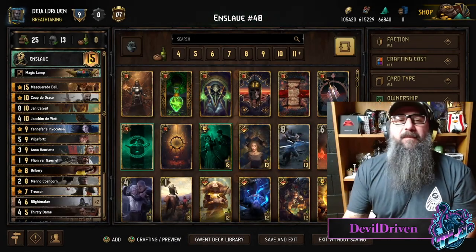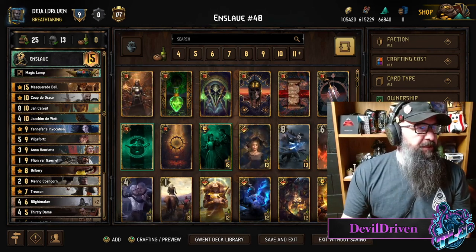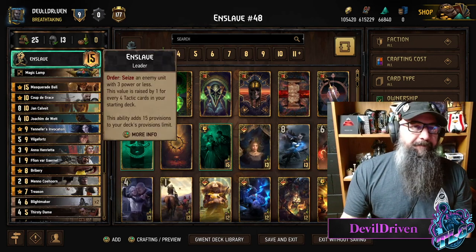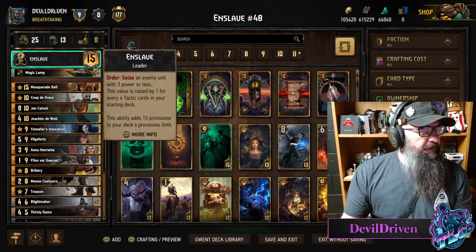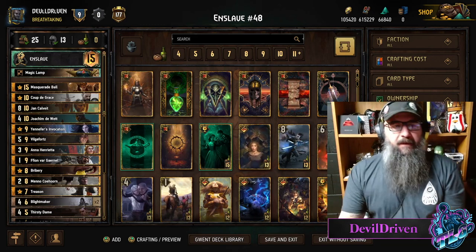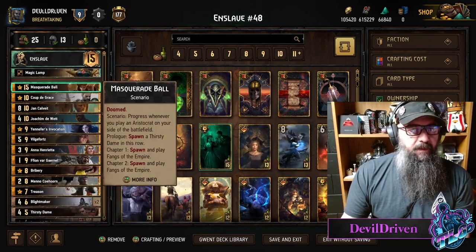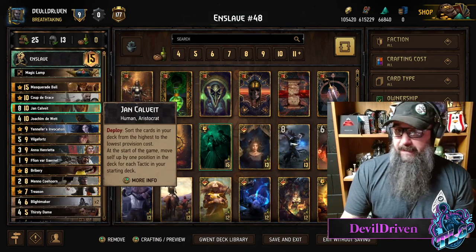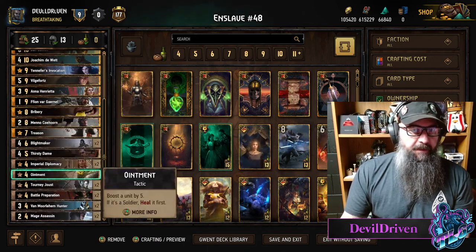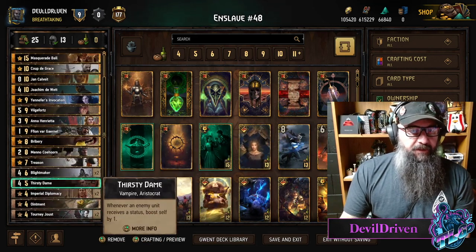Hey guys, what is up — I am double driven. Today's video is a viewer submission from CJL or CLJ corndog, who wanted me to try out enslave ball. Here's what I came up with. Of course we got ball, coup, and yan to make sure we draw a ball pretty much always. We're up to enslave five with this.